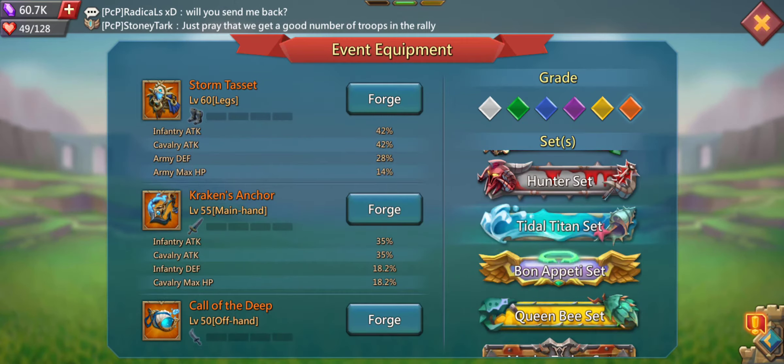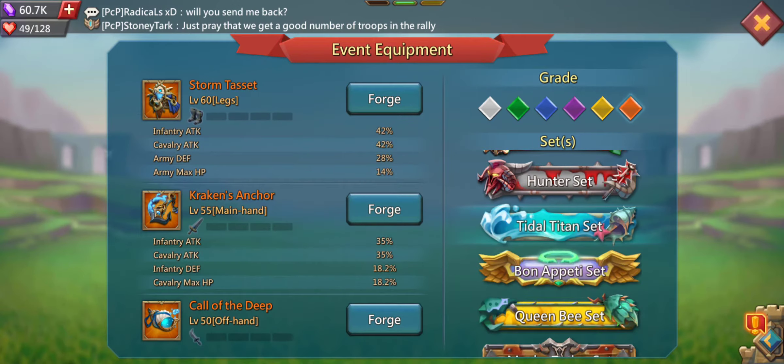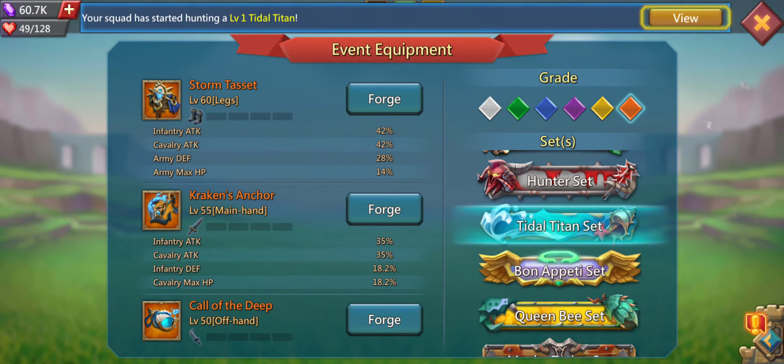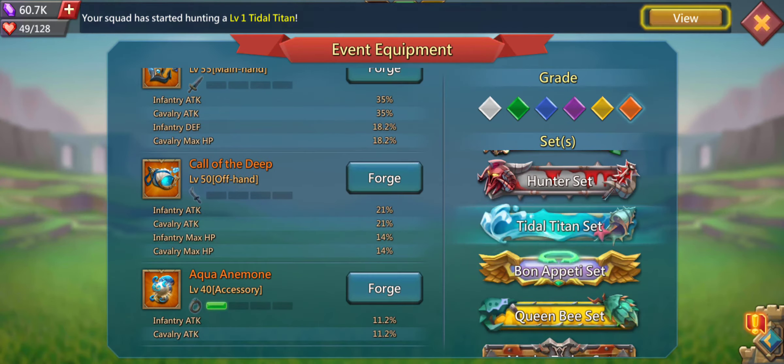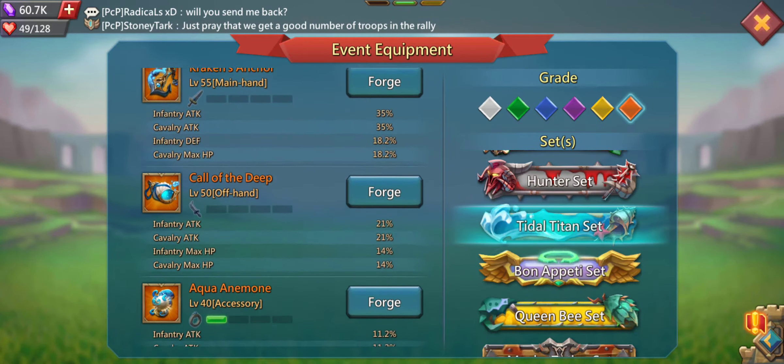There are four Tidal Titan set equipment pieces and they mostly increase your infantry and cavalry stats. I think the Storm Tacet legs equipment is pretty nice because it increases your defense and your army's max HP for your whole army. The Tidal Titan set is quite a nice equipment set if you focus a lot on infantry or cavalry.